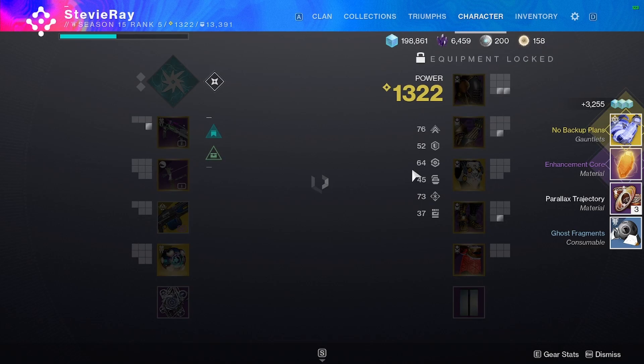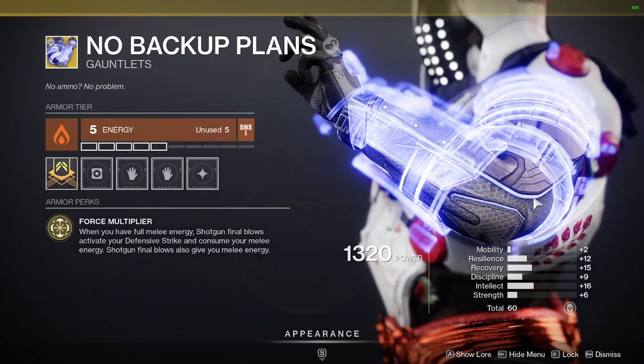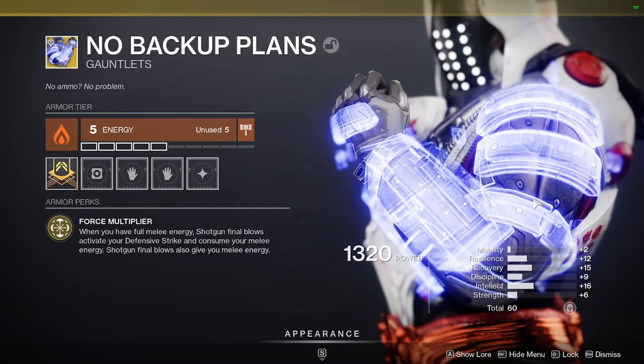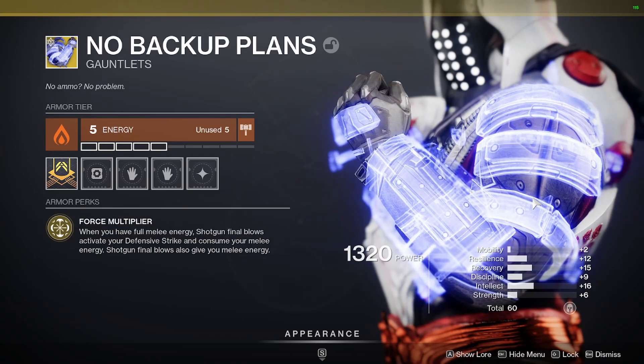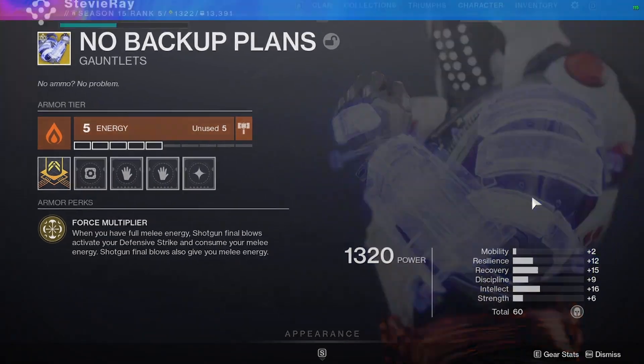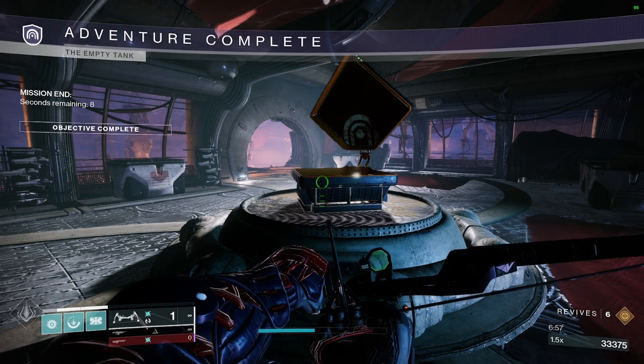No Backup Plans comes with the armor perk Force Multiplier. When you have full melee energy, shotgun final blows activate your defensive strike and consume your melee energy. Shotgun final blows also give you melee energy. This exotic pairs really well with Void Titan and Slug Shotgun PvP builds, so be sure to pick it up.